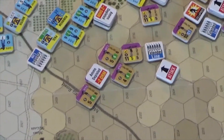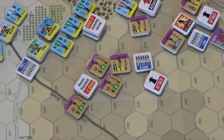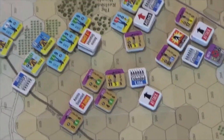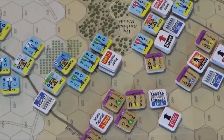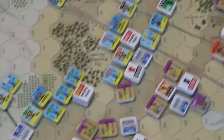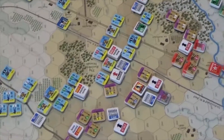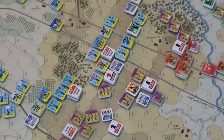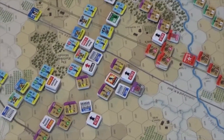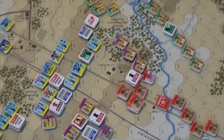Brockenbrough — I know there's a special way to pronounce that — he's out here on the left in front of Robinson, and he caused a couple casualties on Robinson's brigade right there. He's now in attack posture, so all of Heth's Division is in attack order. I'm going to get Archer moving over here.